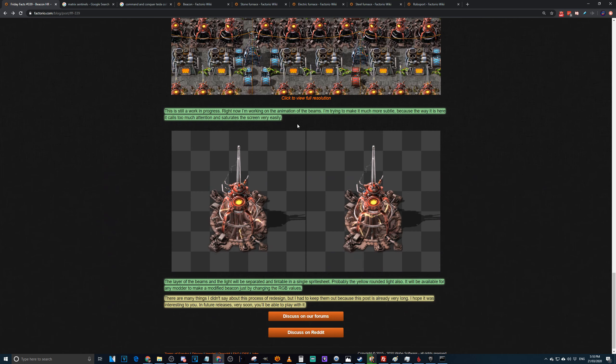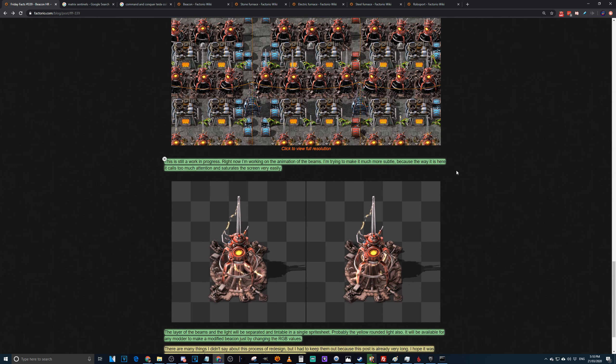Right now they're working on the animation of the beacons — obviously not movement, just sparks. They're trying to make it subtle because it causes too much attention and saturates the screen very easily. The animations look really good but having a line of these going up and down the base would get really annoying. Especially the right-hand variant — if all those rings of lightning synced up to save VRAM, that'd get irritating very fast.